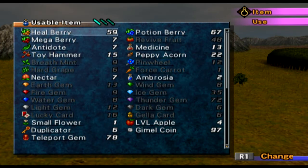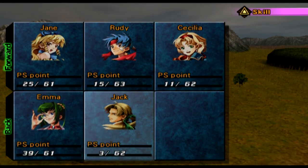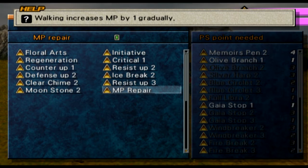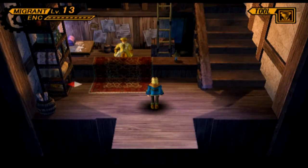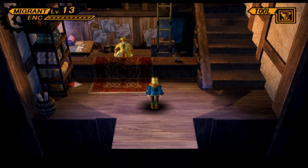We've got six Duplicators now. Here in Edelhide, there's an enemy called a Rat Monkey, and if you use Jane to steal from it — with a very low chance — you can get a PS skill called MP Repair. What this does is increase your MP by one gradually as you walk around. I put one on Jack. I also went back to Rosetta and used my Wind 1 to circulate the fan in the Mayor's house so I could get the Crest Graph from his house, and I also collected the Duplicator he had.